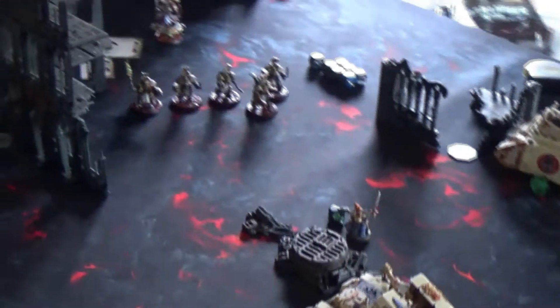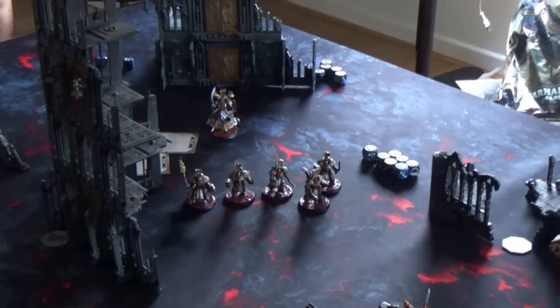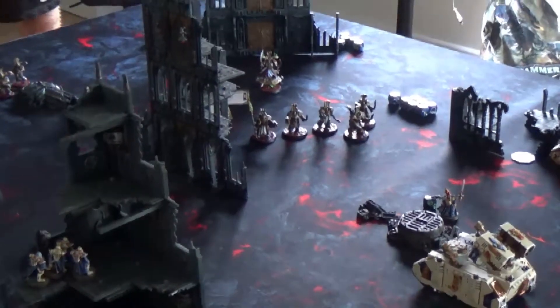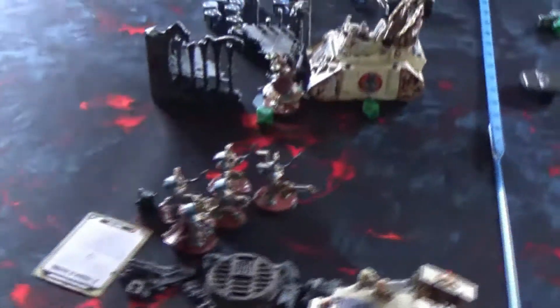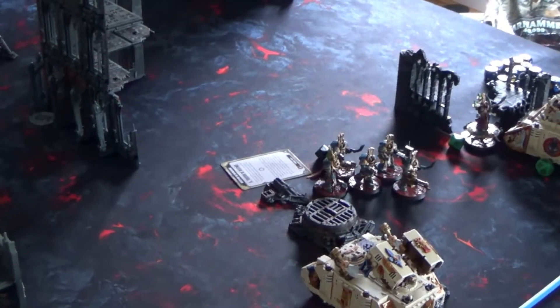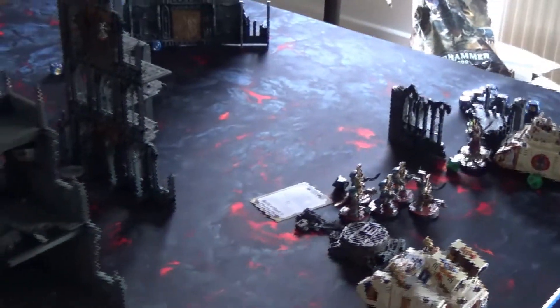End of turn 2 for the Sisters — it's looking quite bad. I killed the Daemon Prince with the Exorcist's shooting, then I assaulted the Terminators with the Repentia but didn't manage a single wound. The only 2 Repentia that arrived were killed, as he put 6 overwatch shots into them. Then end of turn 2 for the Thousand Sons — they advanced and killed my Canoness after heavy shooting and close combat. The sorcerer is down to 2 wounds due to Petals of the Warp. The score is now 10 to 5, with Thousand Sons leading, having also scored for killing the Warlord.